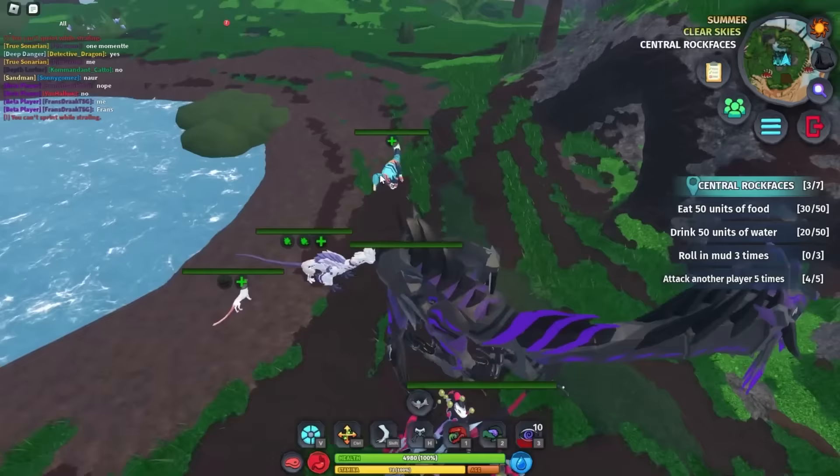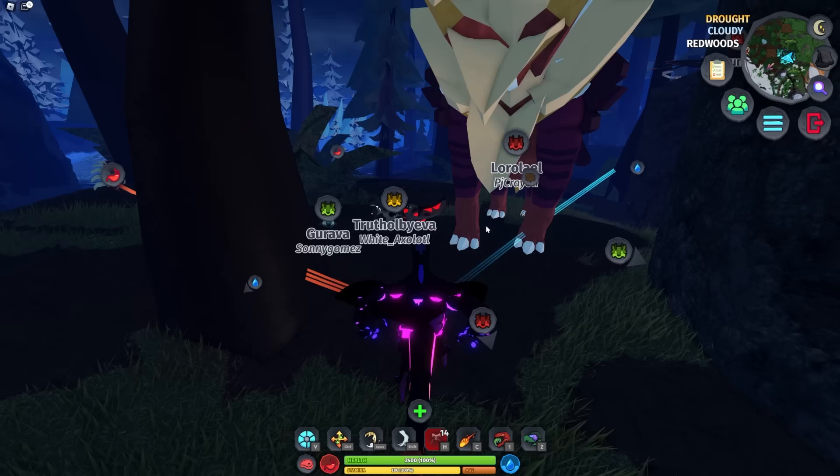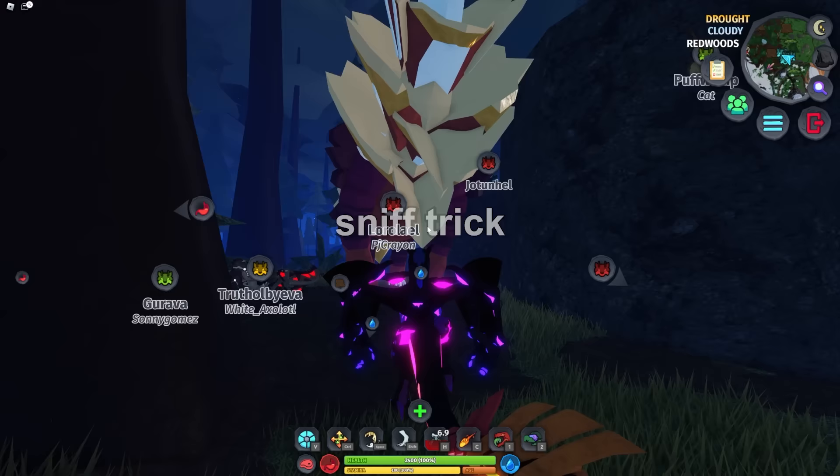It's kind of crazy that sniff is the most used ability yet no one knows about this trick. If you sniff you can actually tell which creatures you can take and which ones you can't. Creatures that are smaller show green, medium threats show orange, and creatures you probably can't take show red. I didn't know this until recently but it's quite useful.